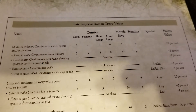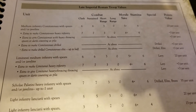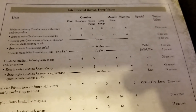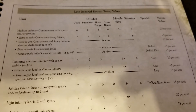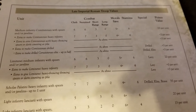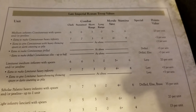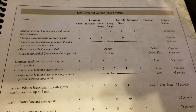The Limitanei are medium infantry with spears and/or javelins — levy all the way across the board. You can upgrade them to heavy infantry levies if you want, and similarly give them heavy throwing spears or darts counting as pila. They're a very cheap option to dive into.